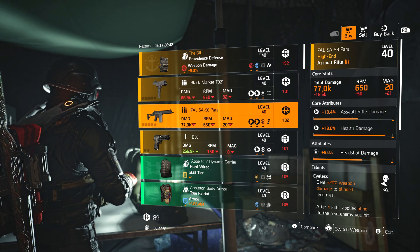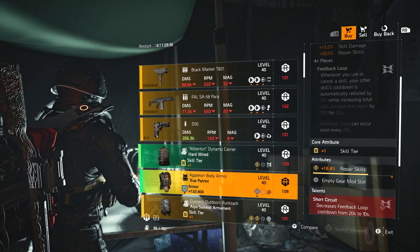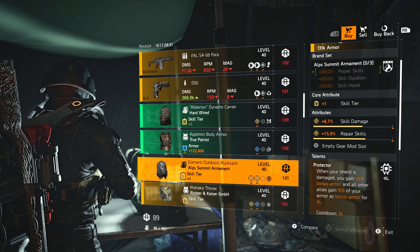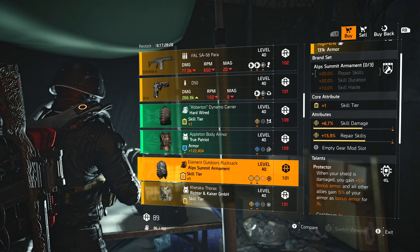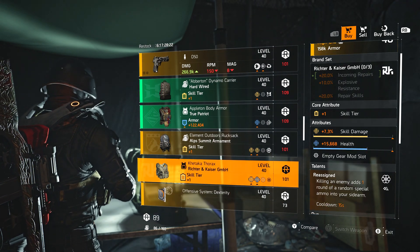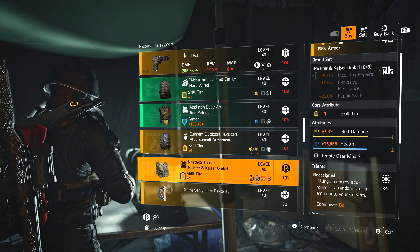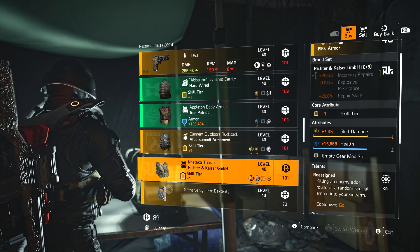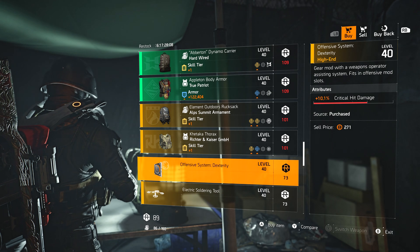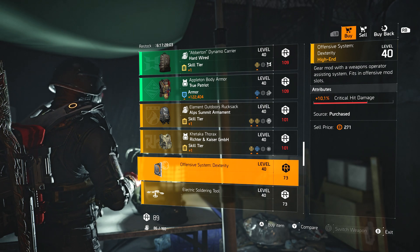Also at DZ South: Black Market T821, a Foul SA58 — I really like this Foul — another D50, a Hardwired backpack with repair skills, a True Patriot chest piece with armor and health. Alps Summit backpack with Protector — skill damage and repair skills, all yellow, not a bad piece. Richter and Kaiser chest piece with Reassigned — not a bad piece but it has health on it, and blue in this game is bad. Mods: 10.1 crit damage mod, 6.3 deflection duration, 6.1 duration for the turret, 4.9 blast radius for sticky.